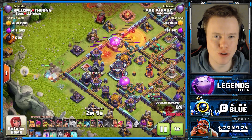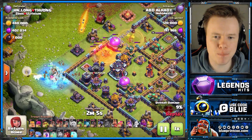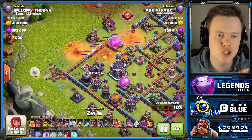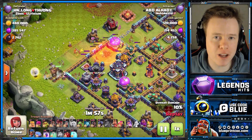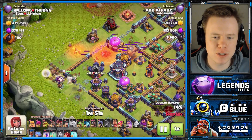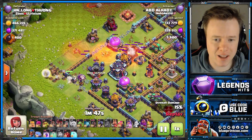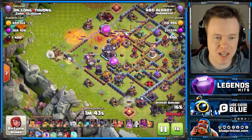With Hogs at the moment, you do not need heal spells. Rage Spells are stronger because even with the hit point buff, Hogs aren't super tanky. But they get just tanky enough that they can last long enough where if you use a Rage Spell, they will take down the base so quickly. Hog Riders are so fast, so if you bring a Rage Spell with them, you are set to go.